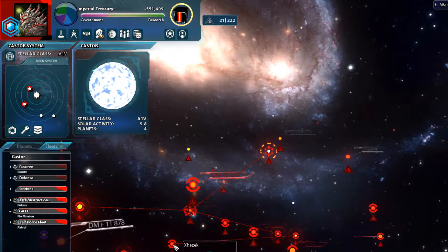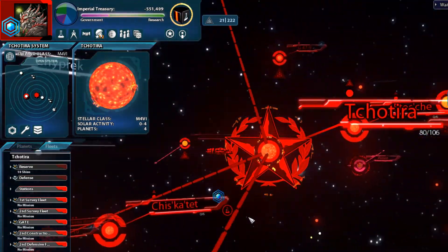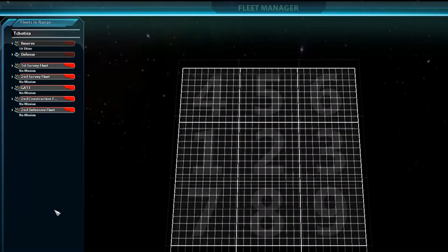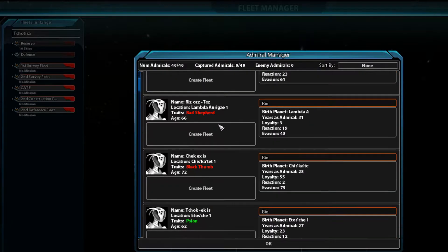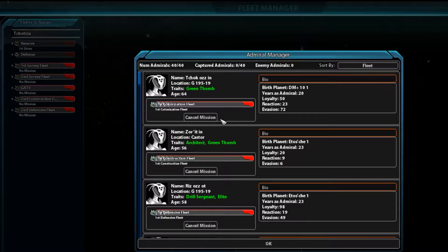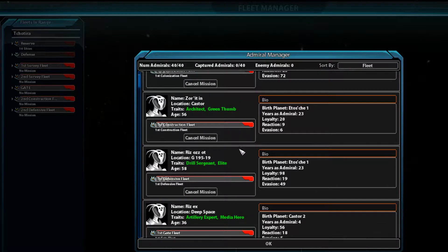Looks like a lot of our admirals are retiring. Hopefully they're being replaced properly. I probably need to check that, especially for my colonization fleets. More than anything else, I really wish it would just allow you to switch admirals instead of having to break down the entire fleet just so you can give them a new admiral.